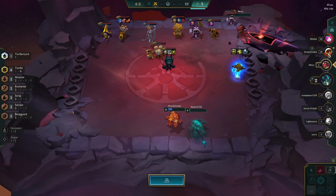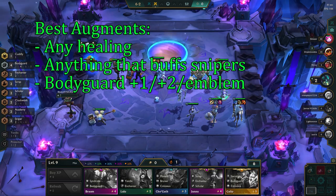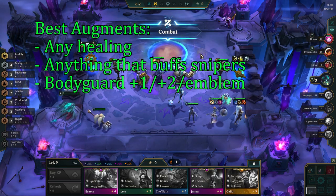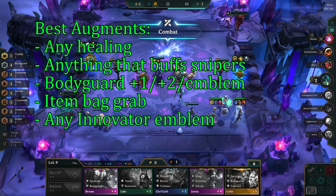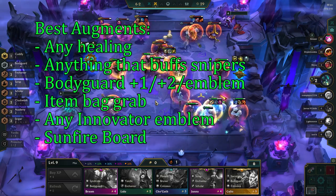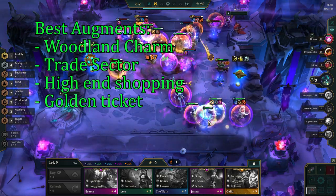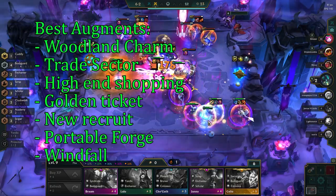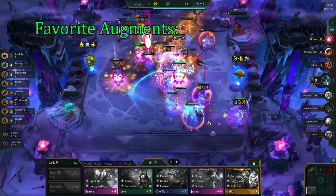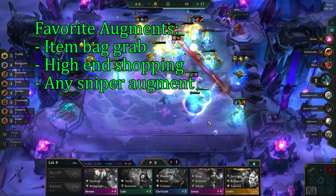The best augments to go for in this comp are Thrill of the Hunt, Sniper's Nest, Sniper Soul and Emblem, Bodyguard Heart or Soul, Celestial Blessing, Item Grab Bag, Innovator Heart, Soul or Self Repair, Sunfire Board, Deadeye, Woodland Charm, Trade Sector, High End Shopping, Golden Ticket, New Recruit, Portable Forge, Windfall, and Level Up. My favorite ones out of these are Item Grab Bag, High End Shopping, as well as any Sniper Trade Augments.